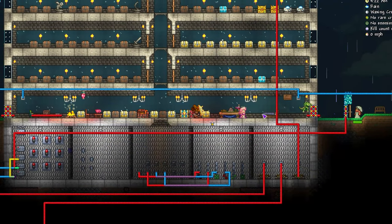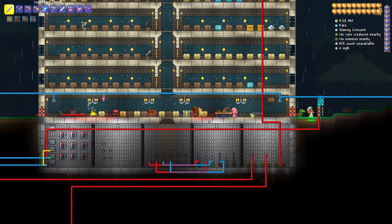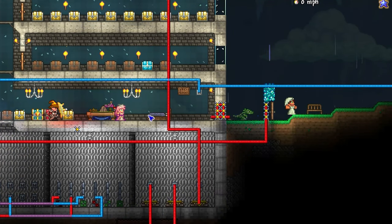Of course, a message on its own isn't much use in defending your base. Here we have an actuated wall blocking a doorway, which is wired up to a daytime sensor. As you can see, it's activated and now the door has opened up.